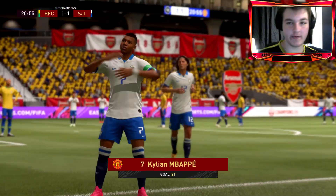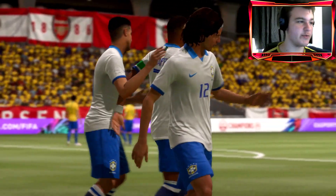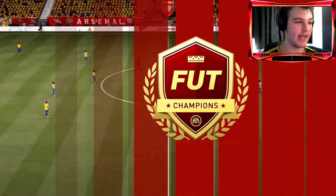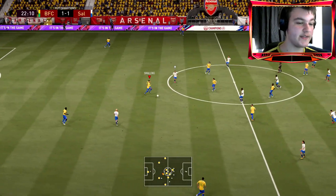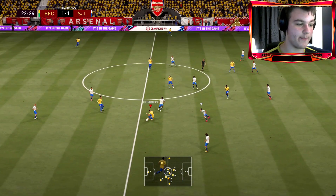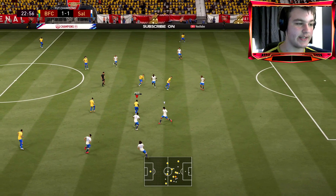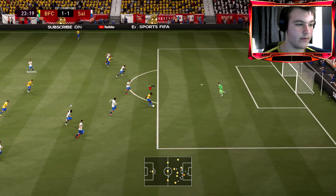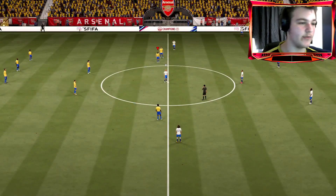We're level at 1-1 — going to go attacking because we've had so many chances and nothing we could have done about that goal, just one of those sweaty Mbappé goals. Smalling is one of those center backs you can bring further up the pitch because he feels absolutely brilliant on the ball — he's agile and can handle going forward. Palais makes it 2-1, come on!